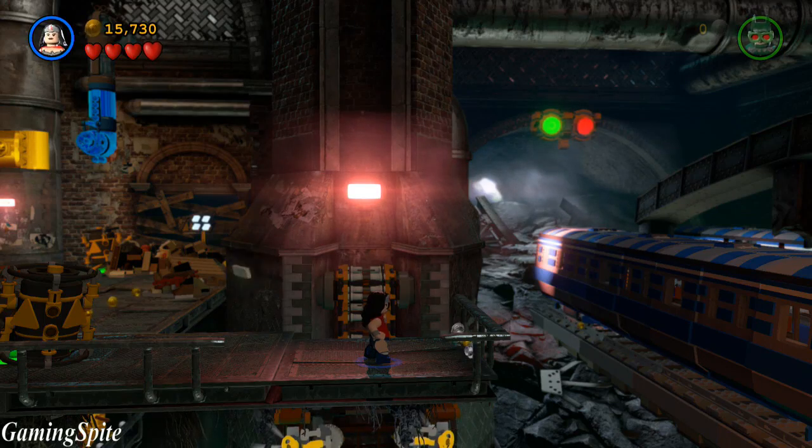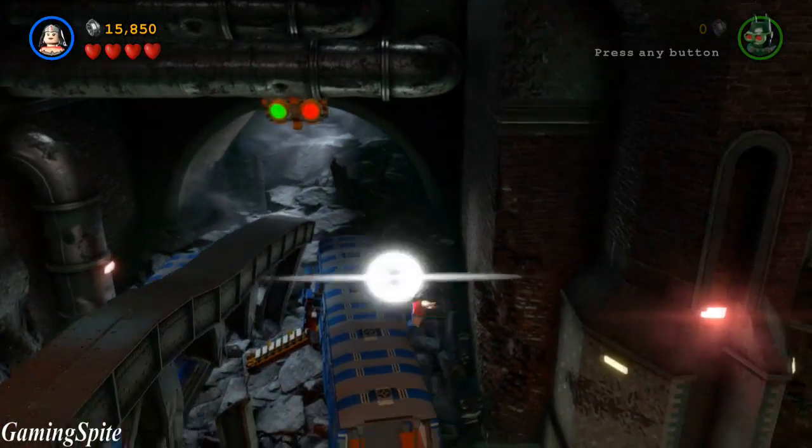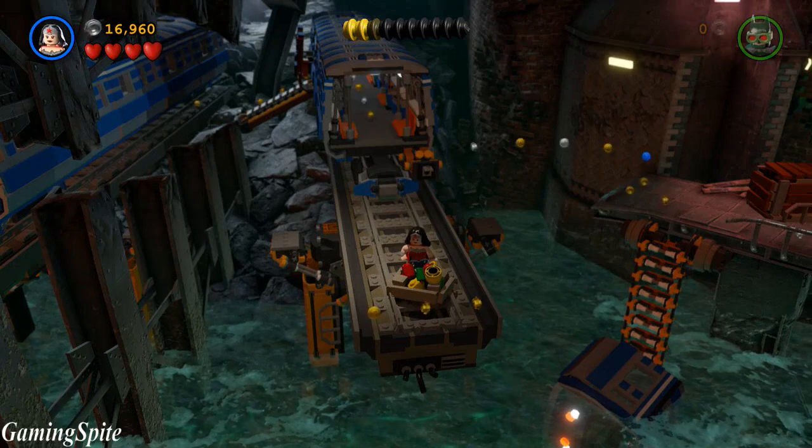Use Wonder Woman once again to navigate through the level and reach the second train. By the end of the train lies train tracks, and at the end of the train tracks there's going to be a crate with another five pieces.